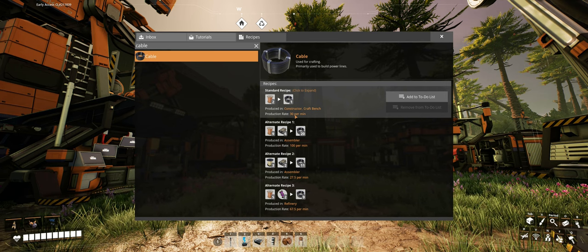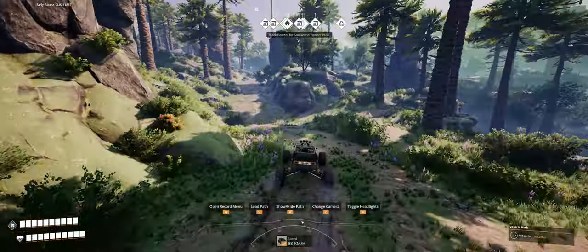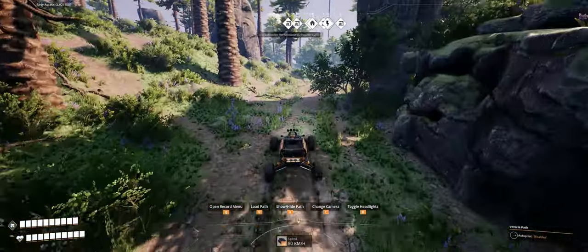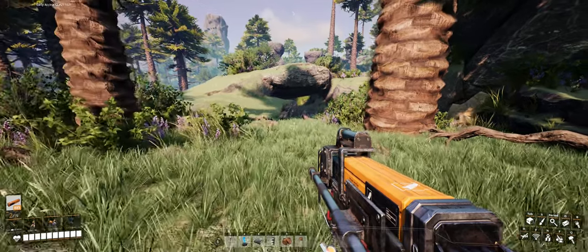You would have to do math — not for the first time. Enough talking about the recipe. I'm going to use the alternate one because I like the savings on quickwire and caterium it gives me, and I'm not worried about the availability of quartz for now.